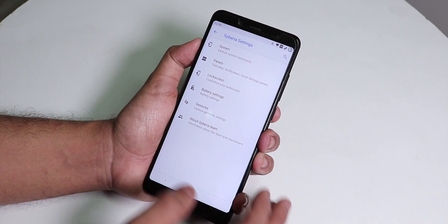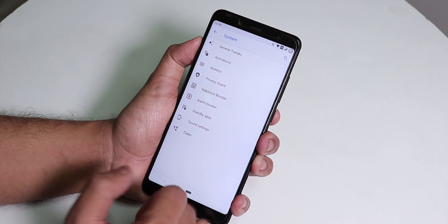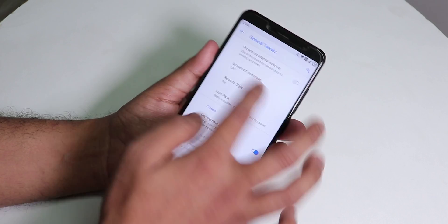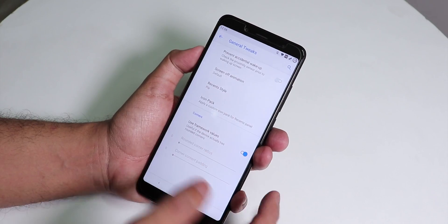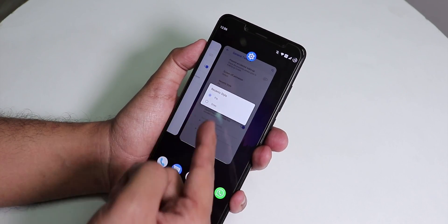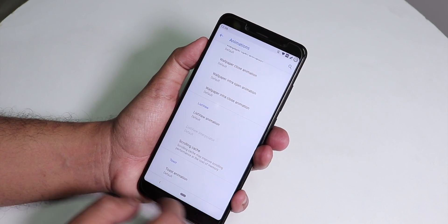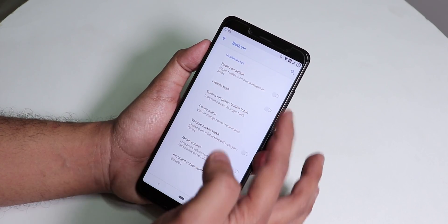Inside Siberia Settings there are a lot of customizations. There's a screen-off animation you can change to CRT mode for an old-school look — pretty cool. You can change the Recents panel style to look like Pie or OmniSwitch. Inside animations, you can change the entire UI animation. Under buttons, there's haptic action and a long-press power button for flashlight option.